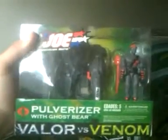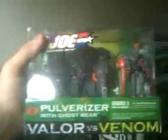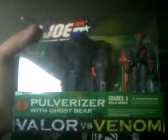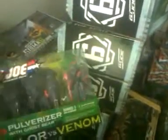I already did videos for this but I was just starting out then, so hopefully I've gotten a little bit better, or at least you guys have gotten to know me a little bit. This is the Polarizer with Ghost Bear, Valor vs. Venom. I have this one and then one opened. The idea with Ghost Bear is he's supposed to be the son of Quinn, who's in that comic where the 25th anniversary Snake Eyes is in kind of a thick coat and has weasel-like bones around the neck or whatever. So he's supposed to be the son of that Quinn character.